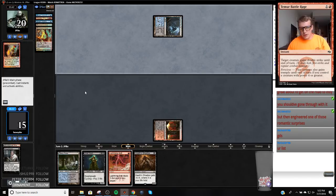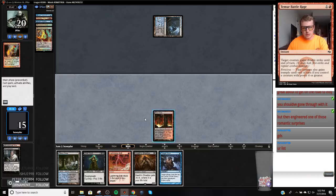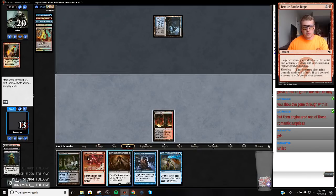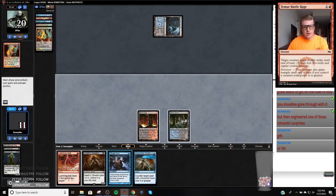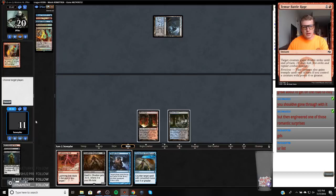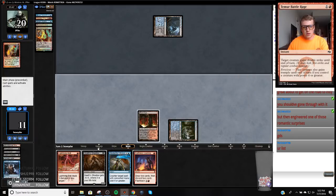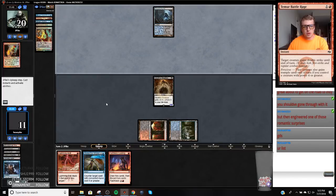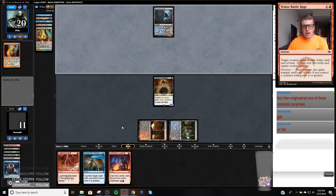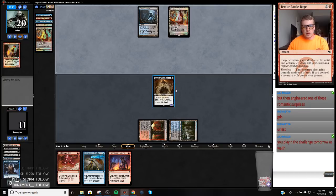I changed the deck a little bit from the last one to hedge against the Humans deck — I think Humans is very good. Stroke's a great draw. So I'm just going to go Thought Scour. Looting's lined up for next turn, then just play this. It's kind of loose to a Lightning Bolt, but my opponent is likely going to just play Jace. If they don't play Jace and do something different, then me not using my mana sucks.